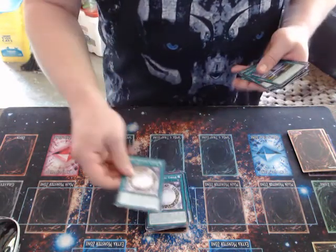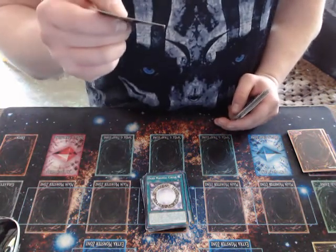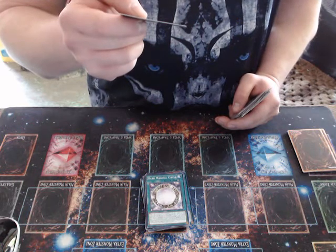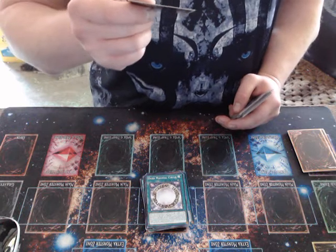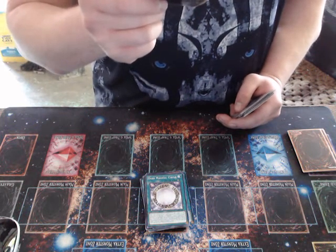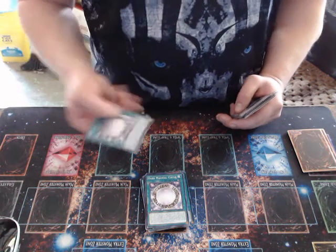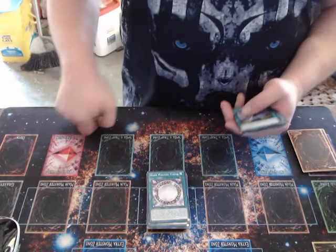Three copies of Dark Magical Circle — this is like the most important card in the deck. When this card is activated, look at the top three cards of your deck, reveal one Dark Magician or one spell/trap that specifically lists Dark Magician in its text among them, add it to your hand, and place the remaining cards on top of your deck in any order. If Dark Magician is normal or special summoned to your field, except during the damage step, you can target one card your opponent controls and banish it. You can only use each effect once per turn — a good way of getting rid of problematic cards.